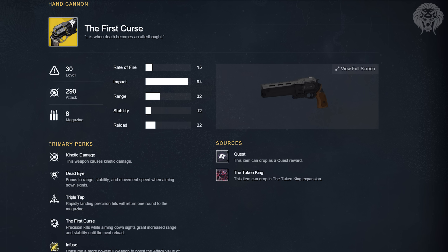Moving on, there's another hand cannon called the First Curse. It looks very similar to the Last Word but is its own brand new weapon. Its perks are Deadeye — bonus to range, stability, and movement when aiming down sights; Triple Tap — rapidly landing precision hits returns one round to the magazine; and the First Curse perk — precision kills while aiming down sights grant increased range and stability until the next reload.